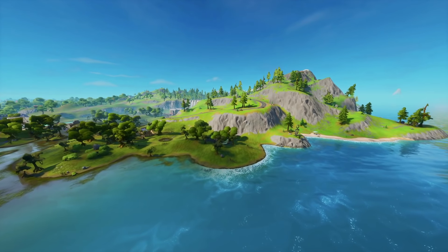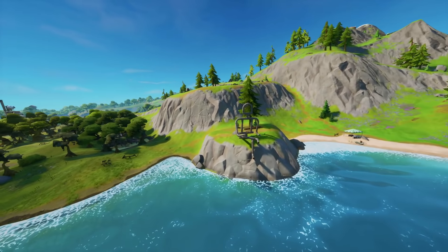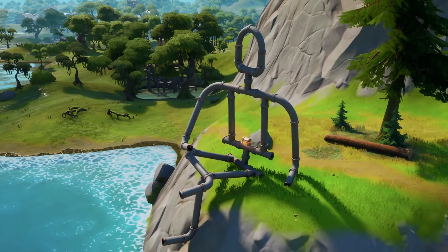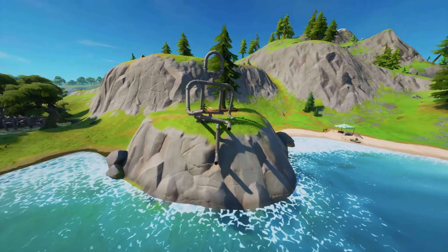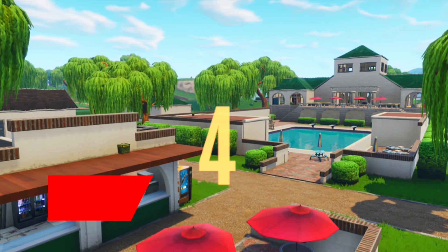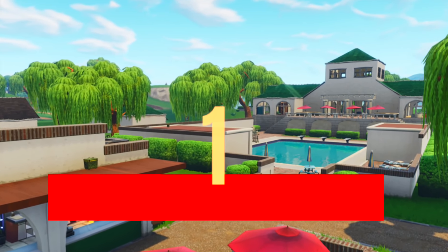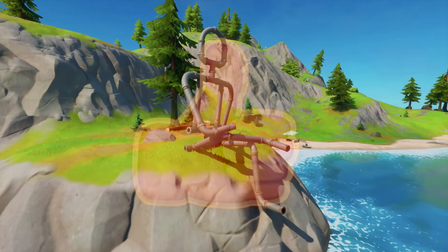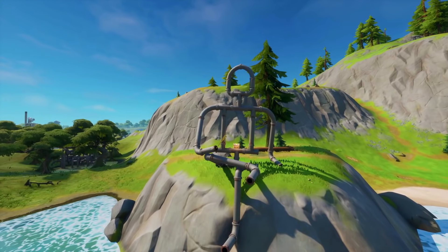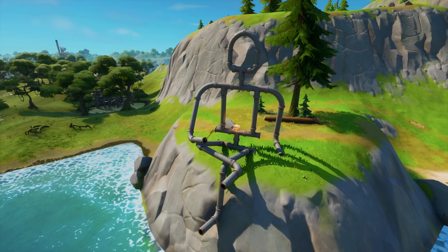One really interesting map change is Mr. Pikeman himself. The Pikeman is still remaining kind of on this coast line — he's chilling, sat down, looking towards the sea. Could this be a hint towards maybe a giant wave or a season-end event? Or could it be hinting something towards the Doomsday event? What do you guys think in the comments section down below? I'm pretty excited to see what Pikeman is going to do.